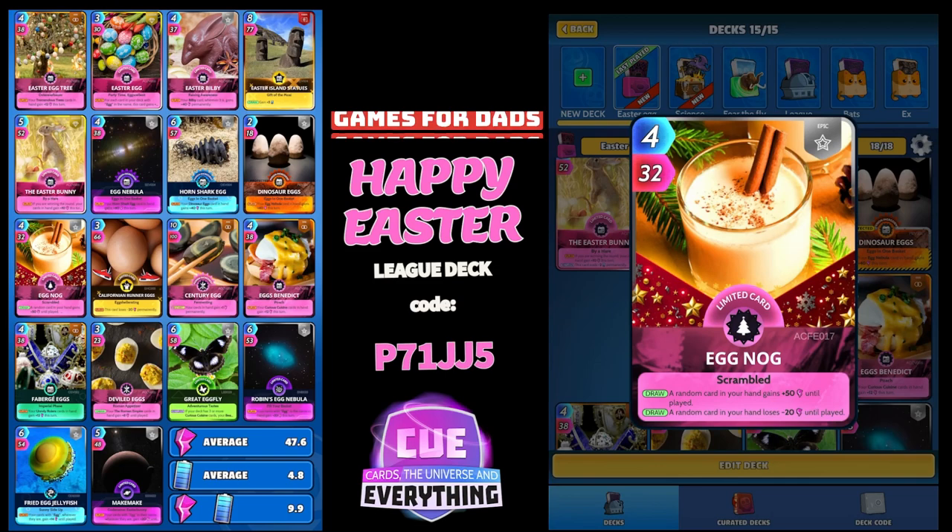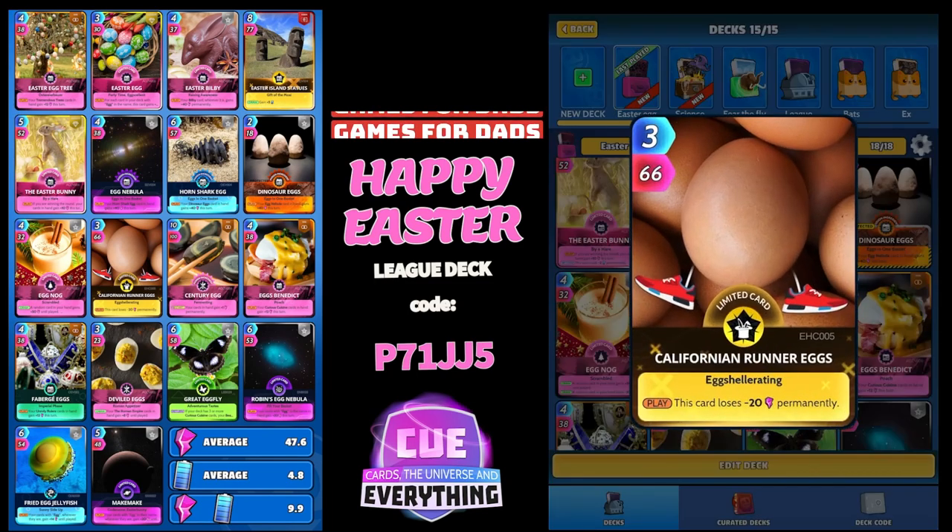Next up is Eggnog — a Festive Traditions card. I thought that was a Curious Cuisine card. 4 for 32: on the draw, a random card in your hand gains plus 50 until played. That's nice. And on the draw, a random card in your hand loses minus 20 until played.